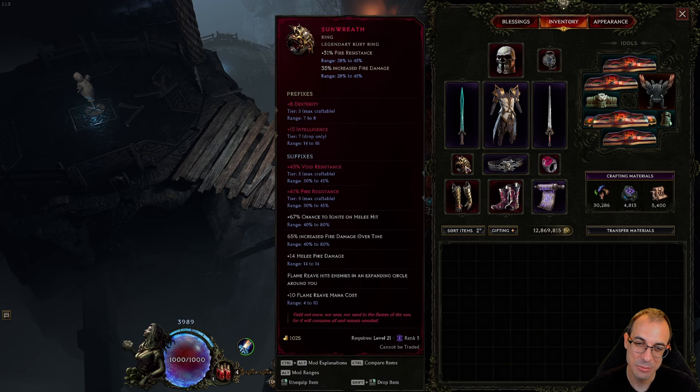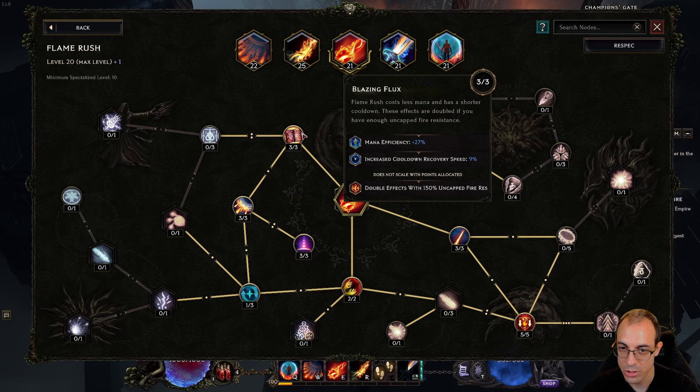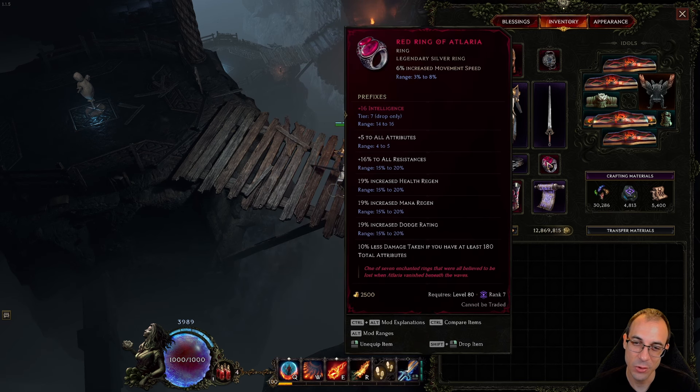For rings, I'm running a Sunwreath — that 4 LP Sunwreath — with Tier 7 and Tier 5 Dex and some res in the suffixes. If you only have 3 LP, that's fine; you don't really need the fire res. The 14 flat melee fire damage is also super nice for Sunwreath. Then we run a Red Ring of Atlaria — obviously best in slot — but if you don't have a red ring, just run something else that gives you res, Int, and Dex.